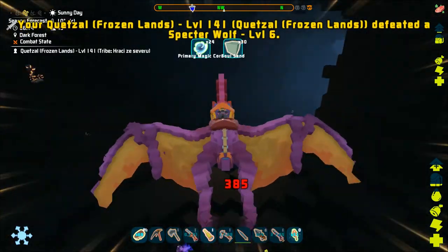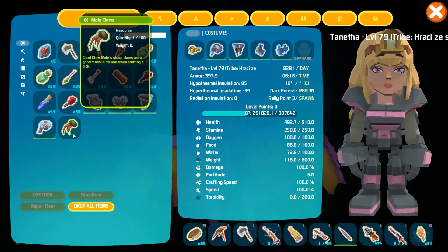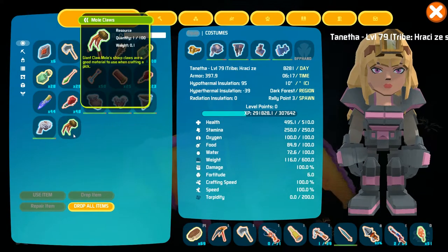Once you have the mowl claw you can craft the pick in the magic workbench. The engram for it can be learned at level 30.